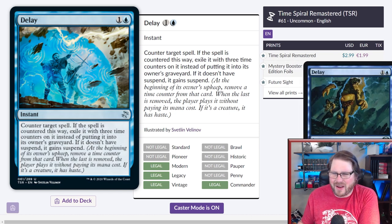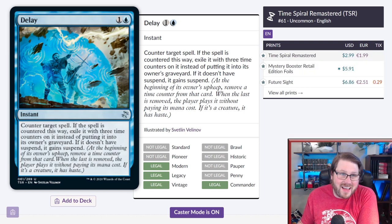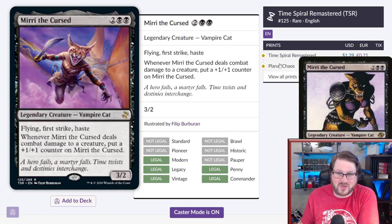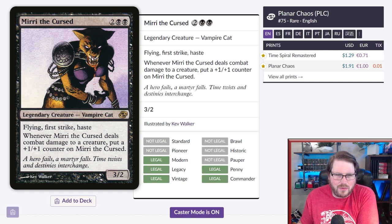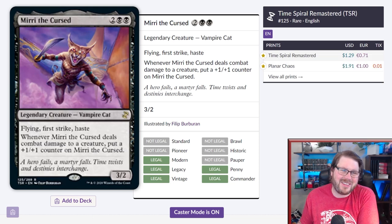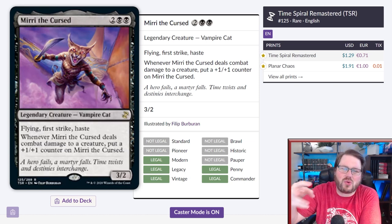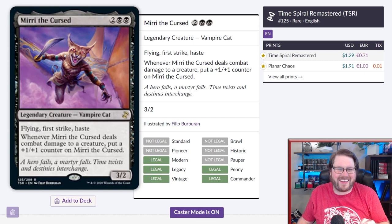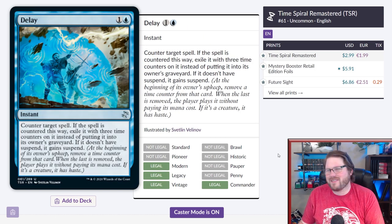Before we get to number four, I want to give a shout out to the awesome art for Delay — I really like the look of it. Also a heads up to some good art from Mirri the Cursed. People are going to like the old Mirri the Cursed because it has that old Magic feel, but this vampire cat has flying — which I've forgotten before and been punished for. The new art shows her launching from the Weatherlight, which is a really cool way of conveying flying without redesigning Mirri. Great job to all the artists in this set.